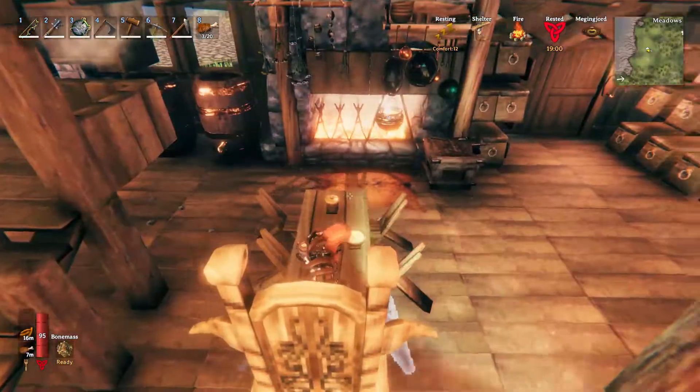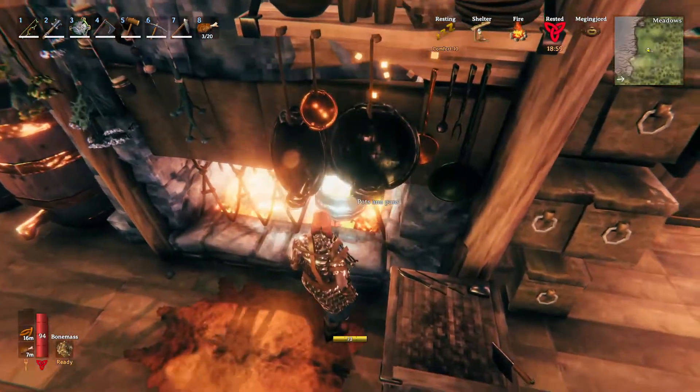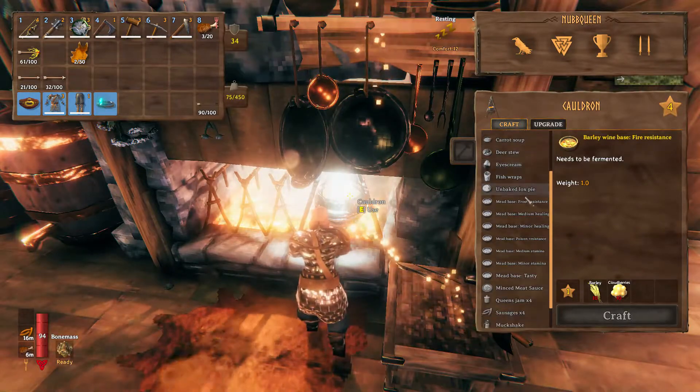Making potions is fairly simple in Valheim. We can look up the ingredients in the cauldron menu, prepare the necessary ingredients, and make the meat base.